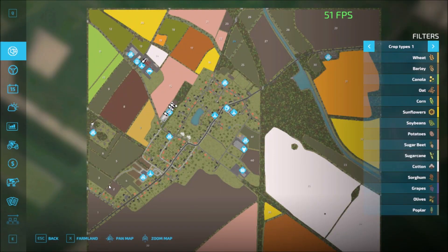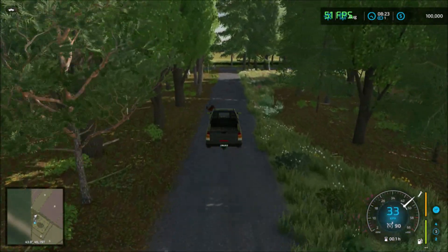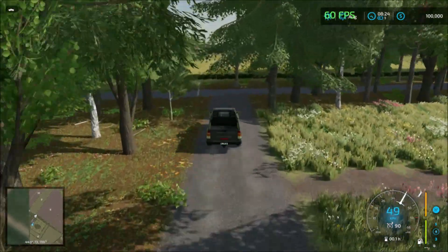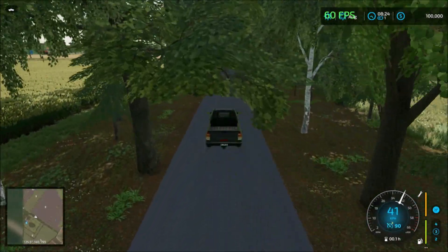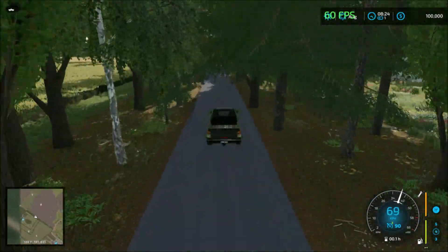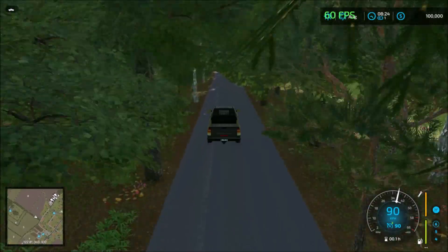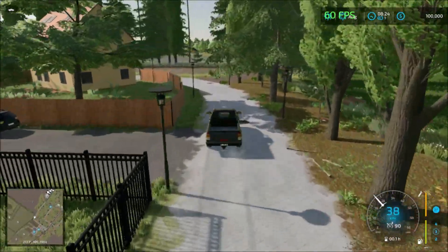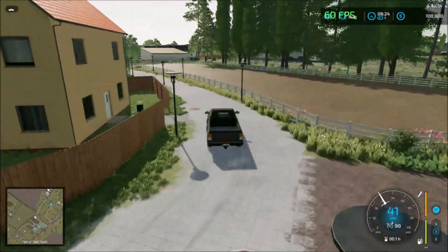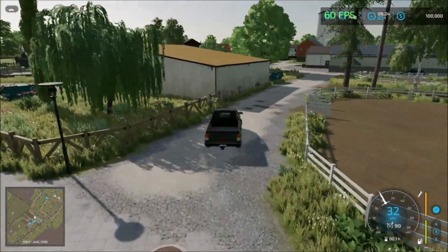From here we're going to head back to the main road. I can just drive down here and across this way to visit the sell points, then come back to the main road and head south. Once you cut down the trees, the road will be much clearer. You can see where you have placeables if you want to put them here.